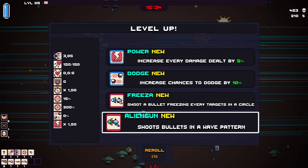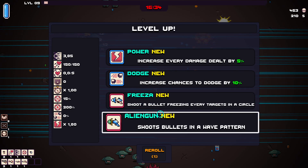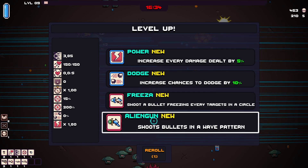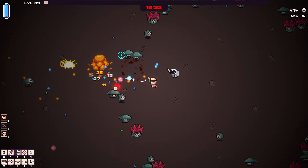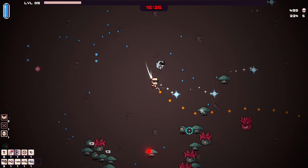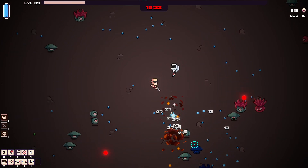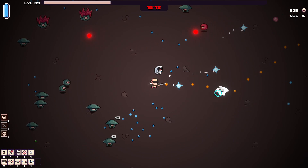I can't remember the name but it's something with zombies where you also have team members packed together with their own separate skills. This one I have no idea how it's going to work — shoot a bullet freezing every target in a circle, or shoot bullets in a wave pattern. Maybe freezing them would be nice. So far I'm blasting through enemies — even the big guys are exploding.